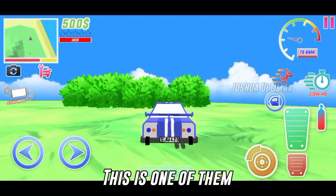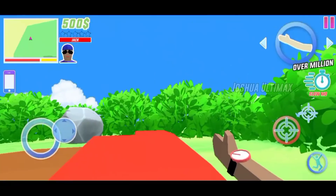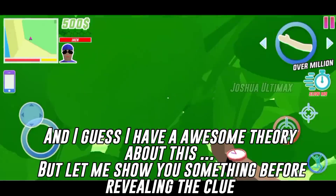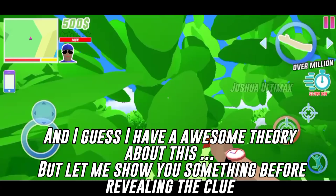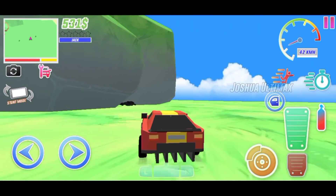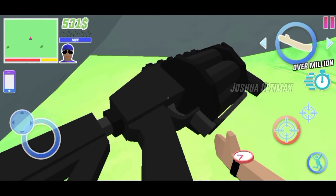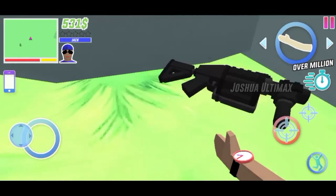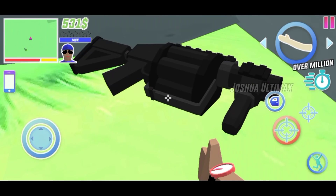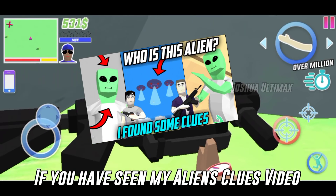After the gang wars update, many new easter eggs were added to the game. This is one of them — it's a big axe, and I have an awesome theory about this. But let me show you something before revealing the clue. There is a huge grenade launcher near the Bugatti — it's a bit too big for a normal person to carry.